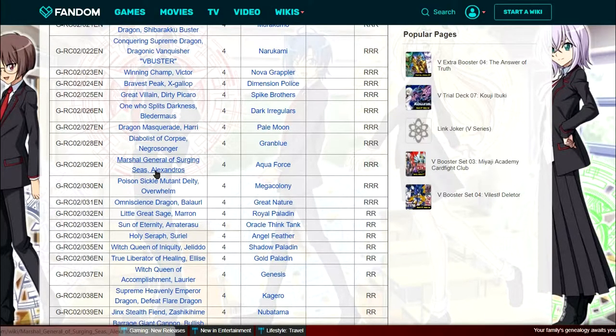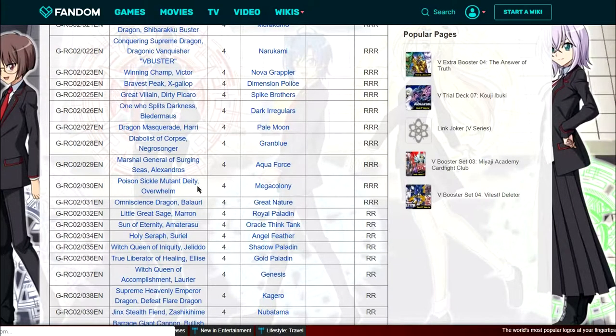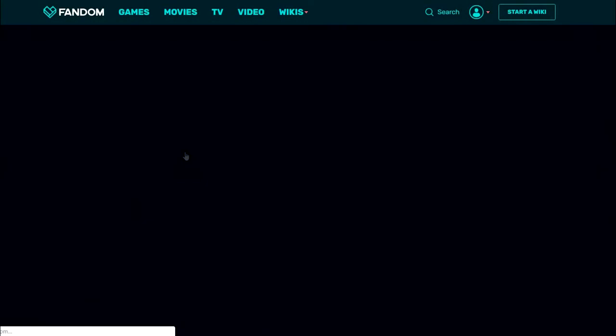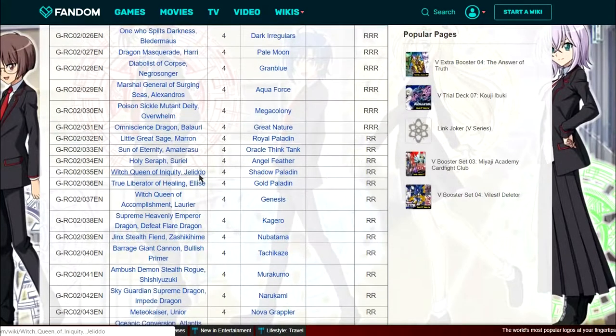For Aqua Force, Alexandros is of course a very good choice — I don't know why they would use anything else. For Mea Colony, Overwhelm is again a great choice — it's still one of the cards used a lot. They could have gone with something else but Overwhelm is the better choice. For Great Nature, it's also a very good choice. So they are doing a great job on most of the strides, though some of them are not that good.